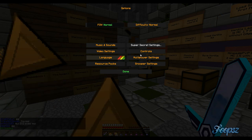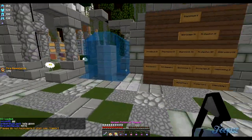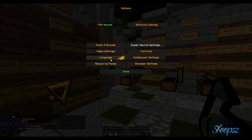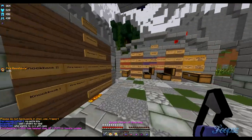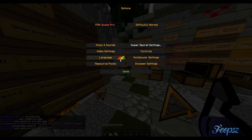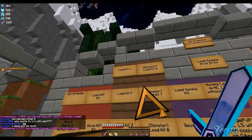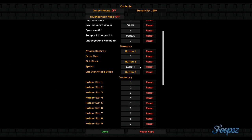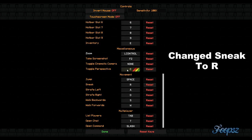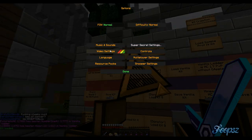I play a normal FOV because it makes it easier to land pots like poison pots. Because if you're on quake pro when you're trying to throw them, they land weird. Normal makes them land perfect. My controls: I use left shift to sprint, and C is to toggle my perspective so I can look behind me if they're chasing me.